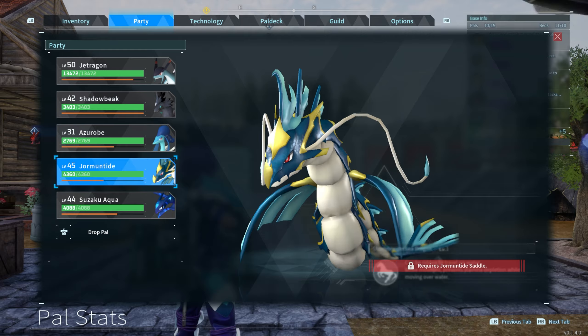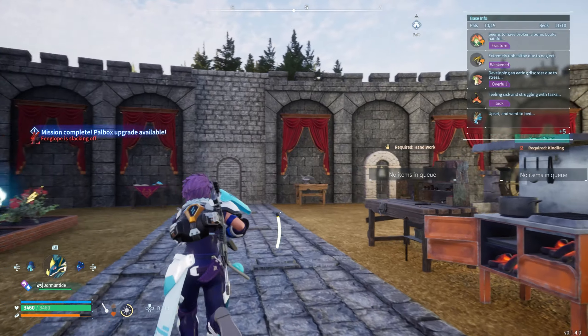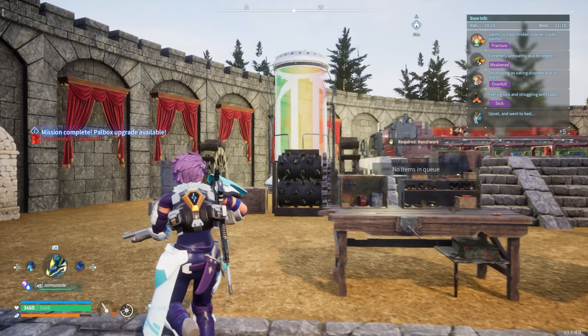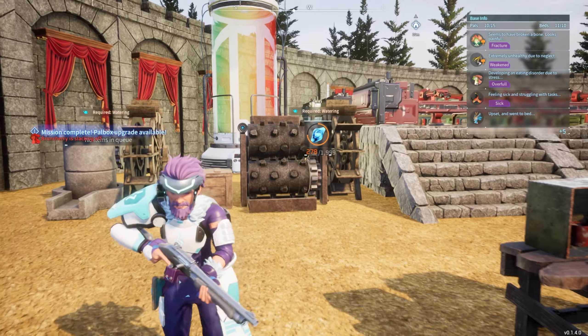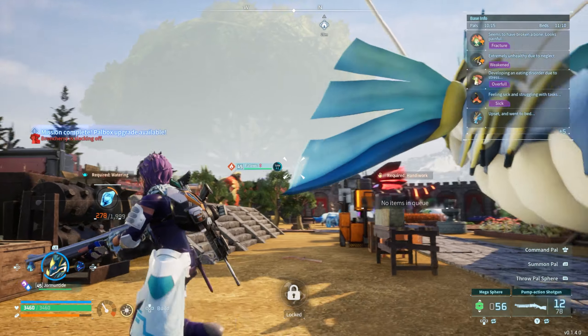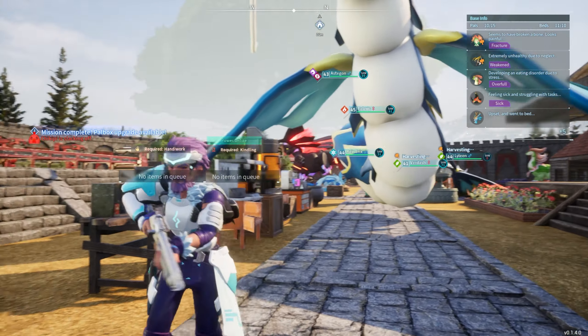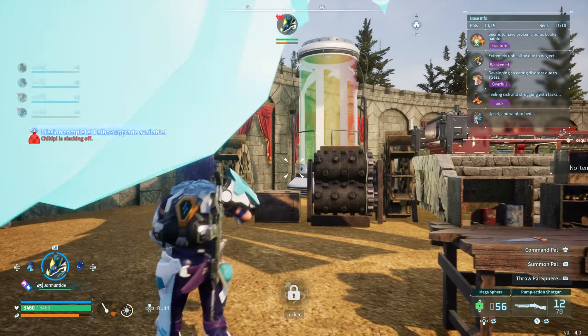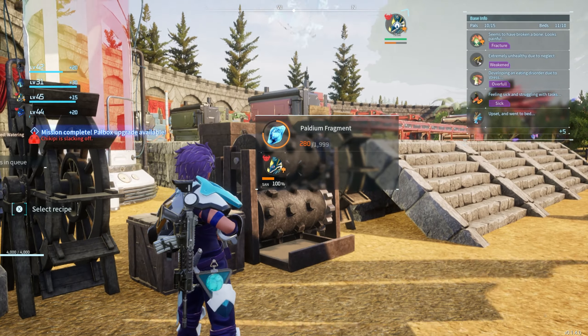Keeping Jormantide in your inventory is very useful. I'll do this with Jormantide Ignis as well — essentially what you want to do is just hold on to him, and let's say you want to make Paldium Fragments, you can come over here to where you would need him. Just step back a few steps, throw him straight on the ground, and he'll stand directly in front of it and water it for you. As you guys can see, he's actually going to water the flower bed right now.